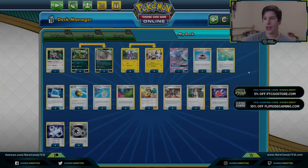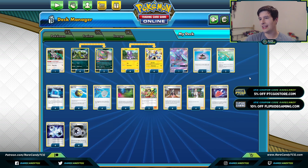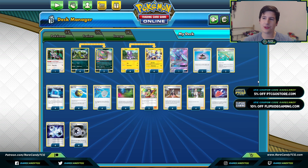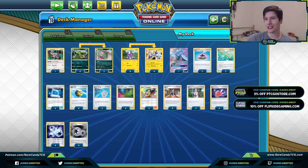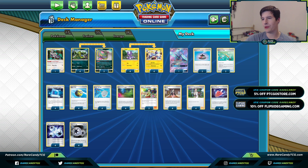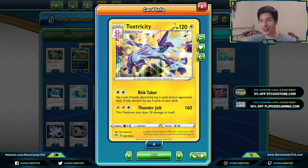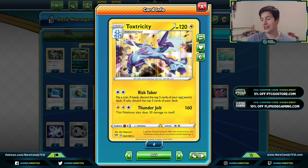Getting into the deck — mill going into the new format is kind of up in the air in terms of being a viable strategy. With Kangaroo rotating and losing Macargo GX as well, it's hard to say if mill's going to be a tier one strategy going forward. The main card here is Toxtricity, and we're playing it for Risk Taker: for two colorless energy, flip a coin — heads, discard the top five cards of your opponent's deck; tails, discard the top five of your own deck.